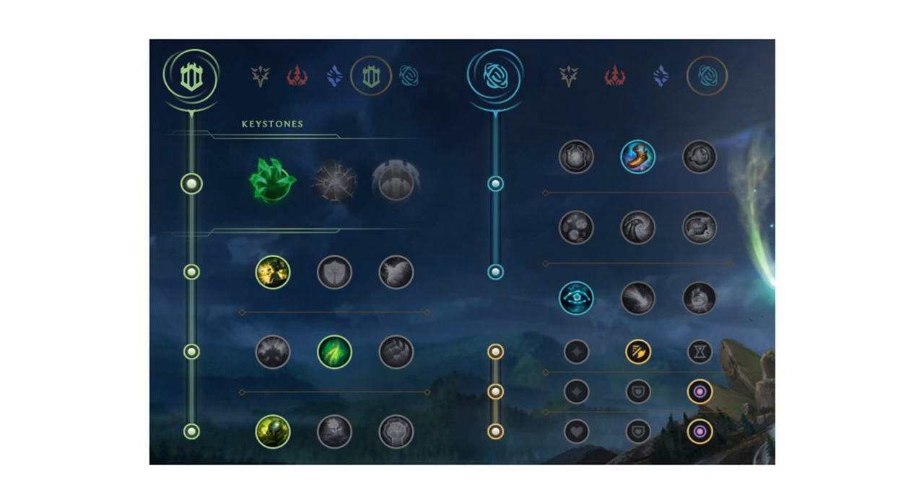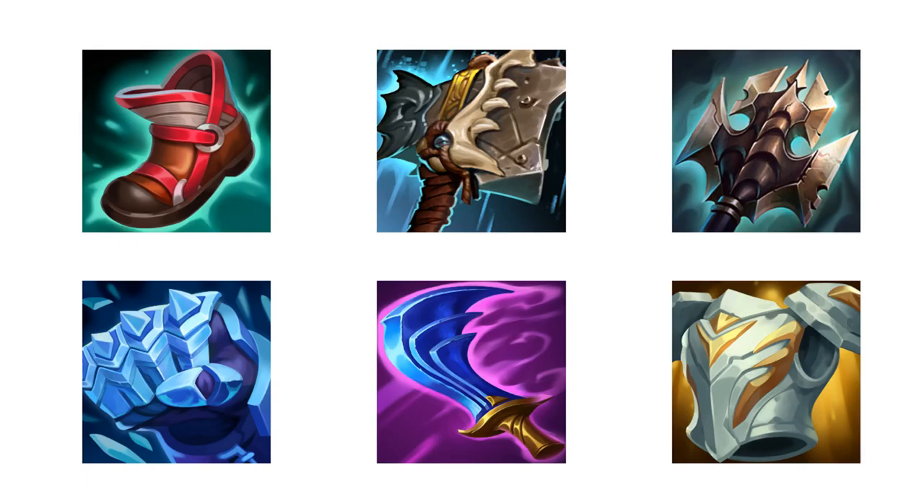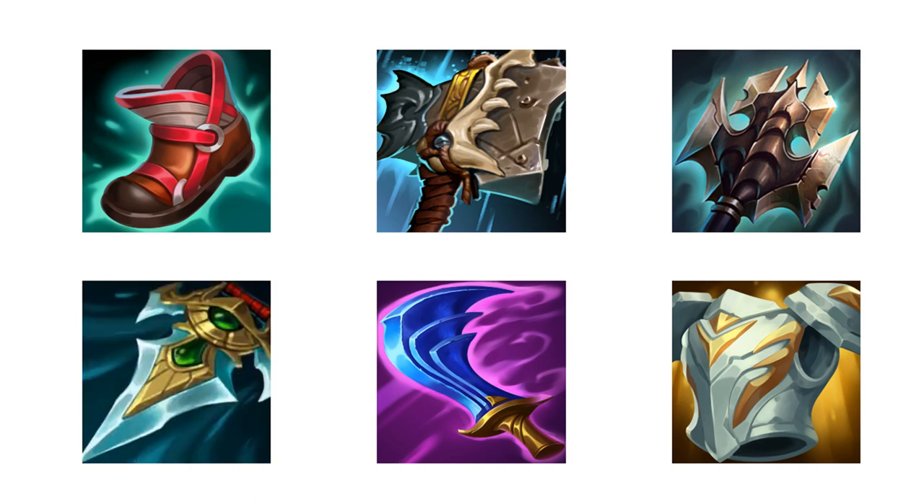For summoner spells, you have a choice between Flash and Cleanse. Flash is the more aggressive option, but Cleanse will allow you to siege against hard CC if the enemy team has a lot of it. Your build is going to be an Ionian Boots rush, again for the teleport cooldown reduction, followed by a Hullbreaker and a Titanic Hydra. You'll get your Mythic third, and you have a choice between Frostborn Gauntlet and Prowler's Claw depending on what feels better in that specific game.